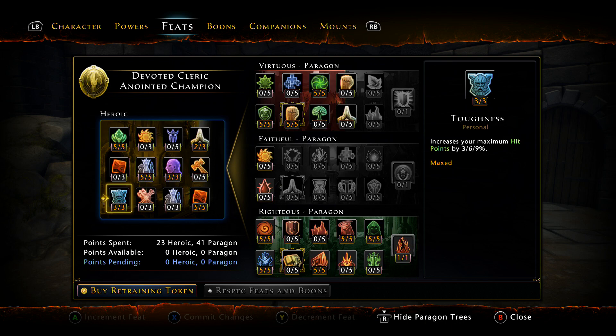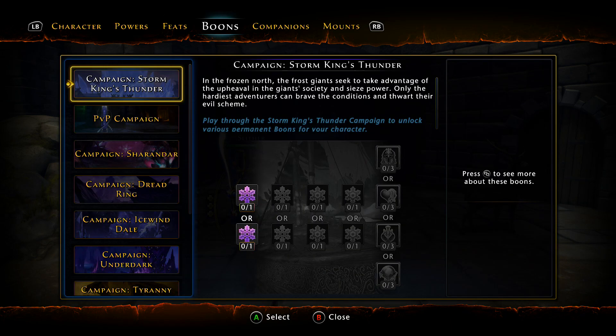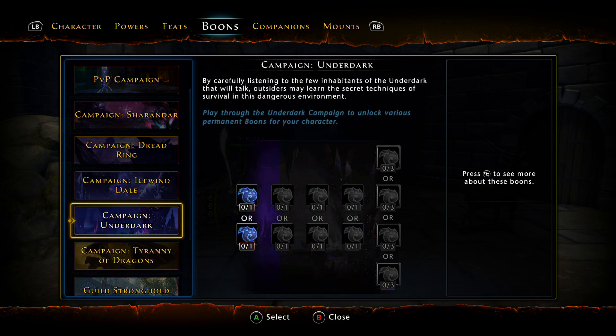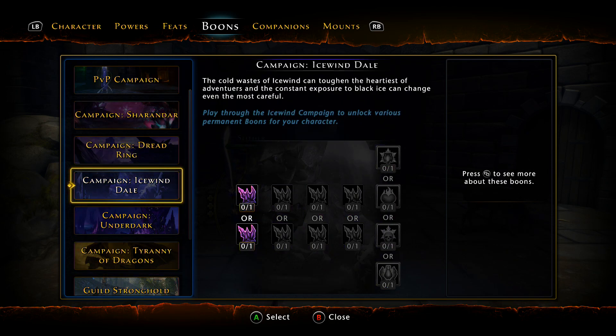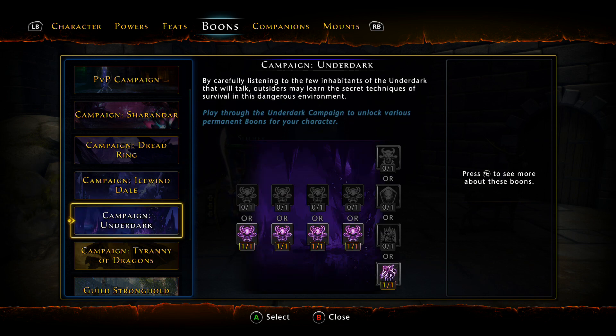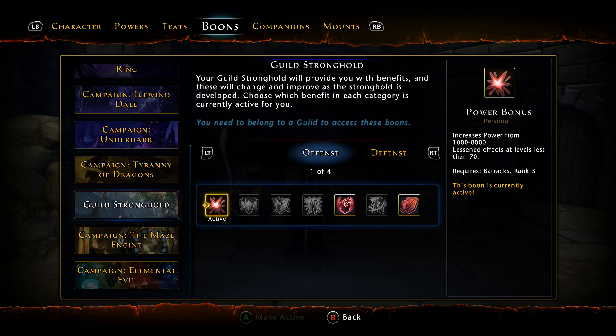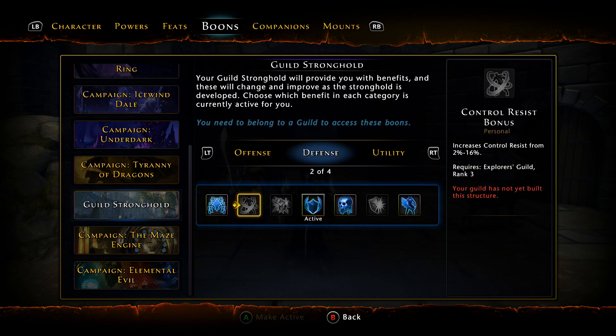I'm not going to go over the boons because they should be pretty much self-explanatory, and I don't have all of the boons on my DC — this is a work in progress character. I was hesitant to even release this video, but I get spammed every single day for the full build and guide for the DC. I'm missing Tyranny of Dragons, an Ice Window, never finished Elemental Evil, and I'm working on the Maze Engine. For your Stronghold, obviously you want the Power Boon and the Defensive Boon.